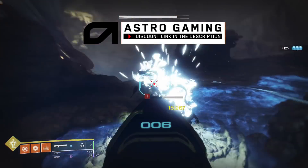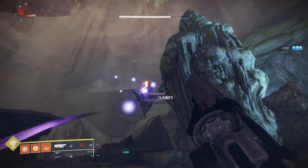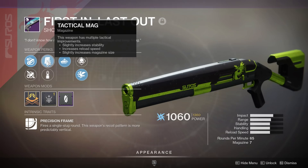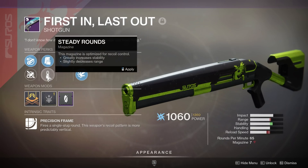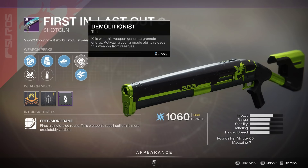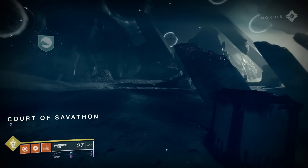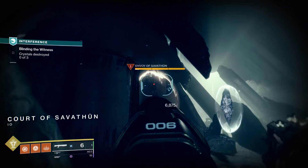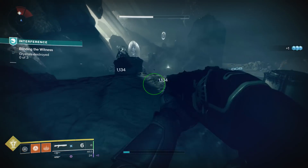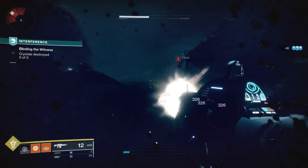First we need to talk about — when we're checking DPS — what is that PVE god roll you're going for to achieve the maximum damage output? With the First In Last Out, you're really going for Auto Loading Holster in that first slot. This lets you shoot all the rounds in your magazine, switch off to a heavy weapon, continue to do damage, then switch back and it will be fully reloaded. But very importantly, this is the only slug shotgun in the entire game right now that can spawn with Vorpal Weapon.